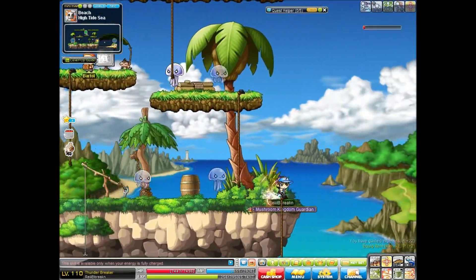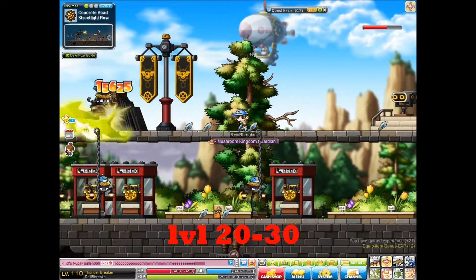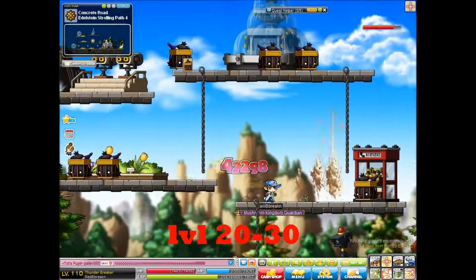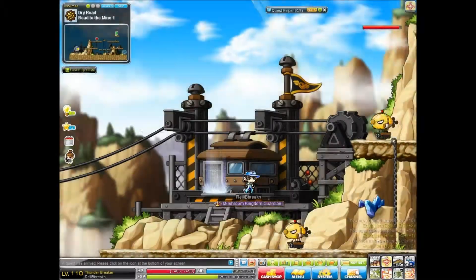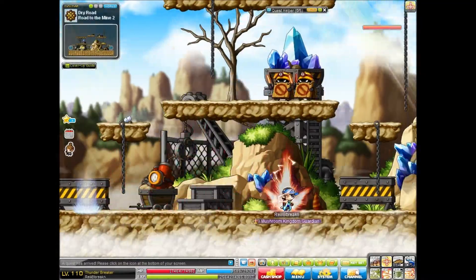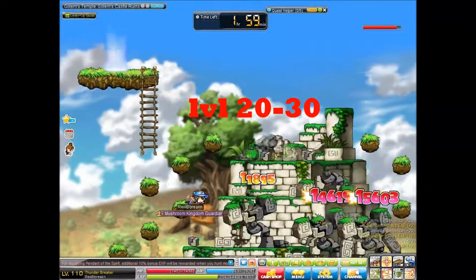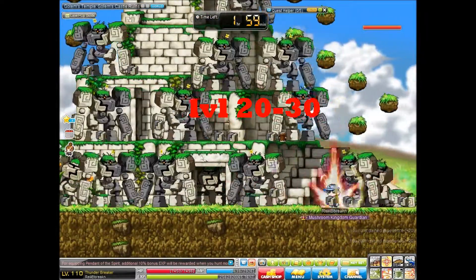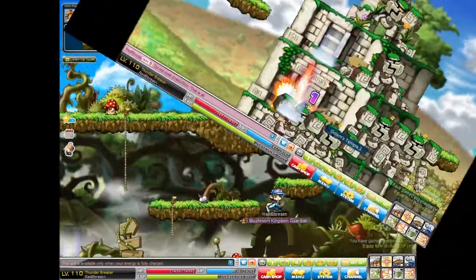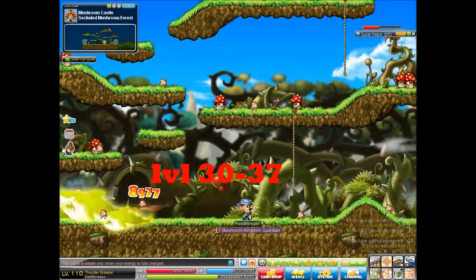From 20 to 30, I have two options. One, you can go to Ellinia — which is where I usually go because it's less crowded — and you can train off these lamppost thingies. They work pretty well for XP. You can also go even further and train off these guys. Your other option is to go to the Mini Dungeon of Golems at the Golem Temple. This is a great place for 20 to 30, but it's a lot better if you're on x2 XP.